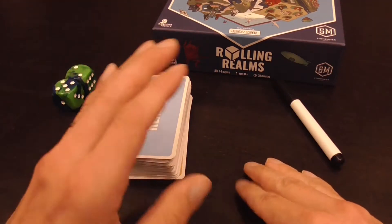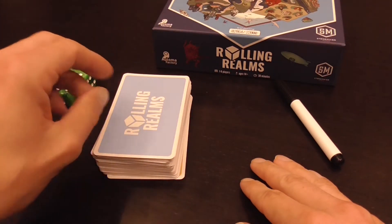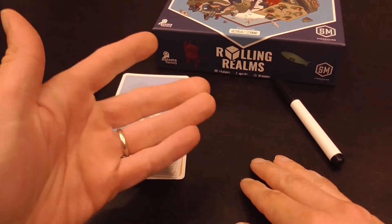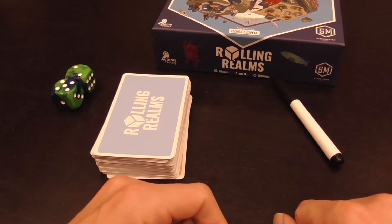In Rolling Realms we will be playing nine minigames. There are three rounds, three minigames each round. At the end of each round you score your minigames, you keep track of the score, and then at the end of the three rounds you total all of your points, and the player with the most points wins the game.